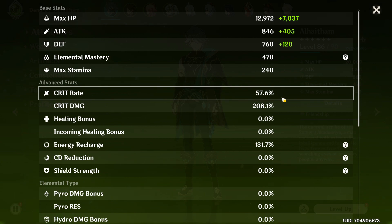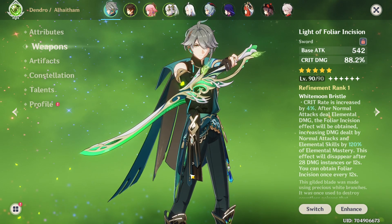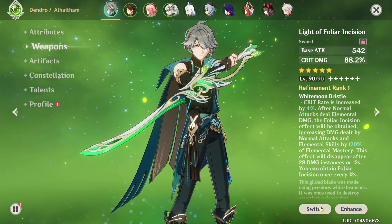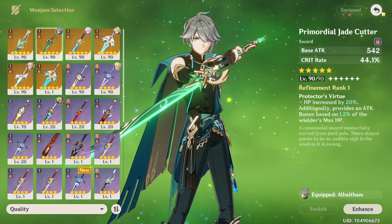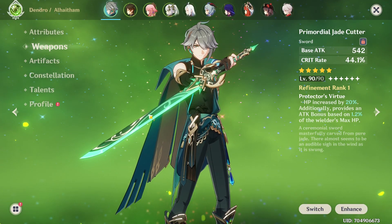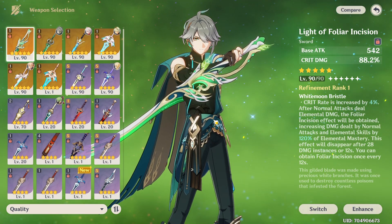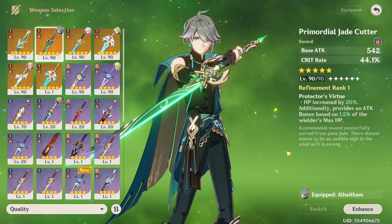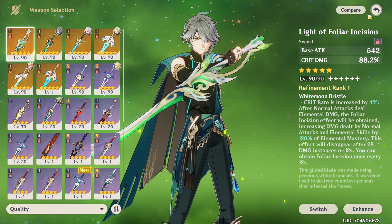57% crit rate is almost 60%, I think that's good enough to start with. It has a lot of crit damage, but I expected that — I think everyone would expect that with 88% crit damage. So I'm first gonna see how much damage he does with the Primordial Jade Cutter. I know not everyone has this weapon, but for me it was the best one until I got this one. So that's the most interesting comparison I can do. And for the people who do have the Jade Cutter, maybe this will help you see if it is actually worth it to wish for this weapon.